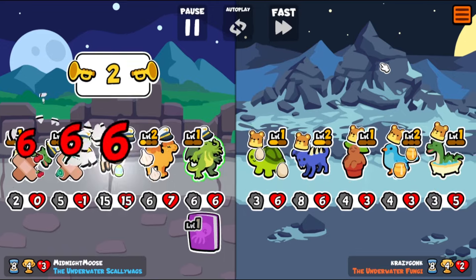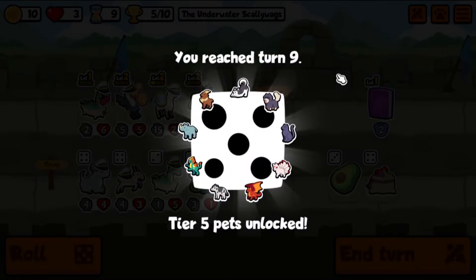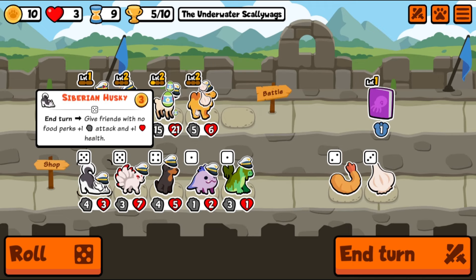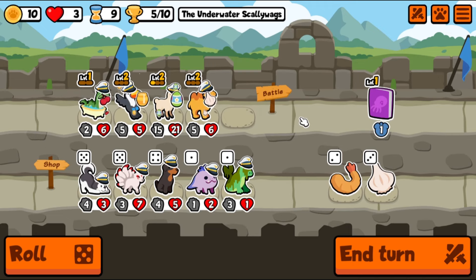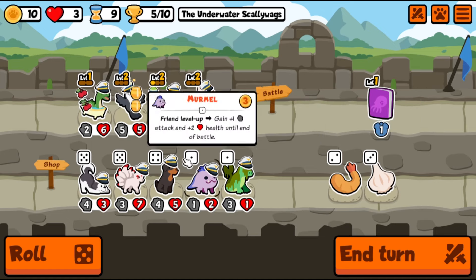Oh there he is! He killed their entire team besides one bee — I'd call that pretty good. I didn't expect the other team to have just six health, I just wanted two procs on my camel. To the victor goes the camel! We got a husky — it buffs people without holding food. We're all holding food so I don't have a good reason to buy husky right now.